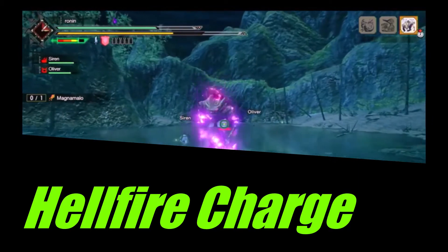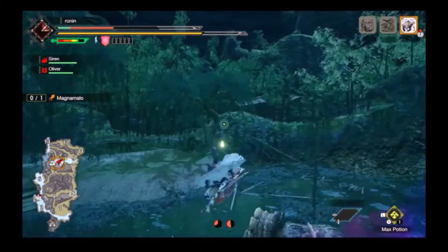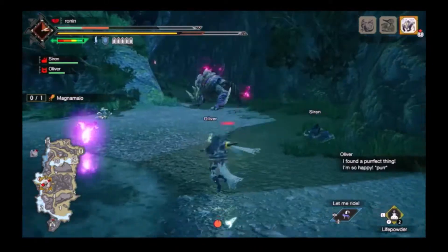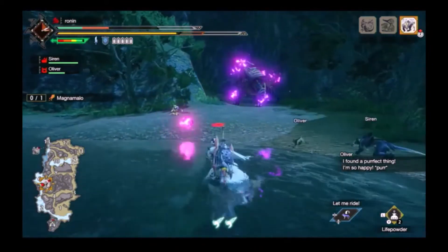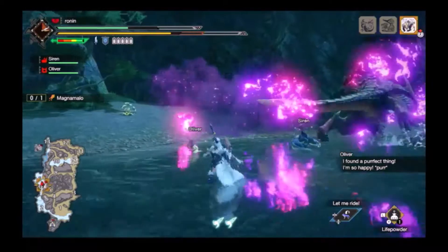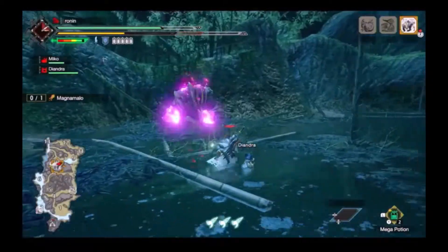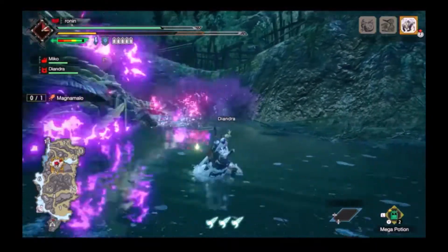The Hellfire Charge will cart you if you get hit by any part of the move. He goes Super Saiyan Rose and bum rushes you three times in all three of his unique states. The scary part is after the charges — he can chain a tail thrust after he runs past you, so it is better to avoid the rushes and prepare to Counterpeak or guard point the tail thrust.